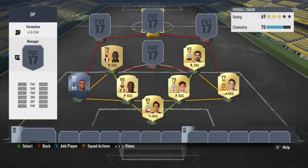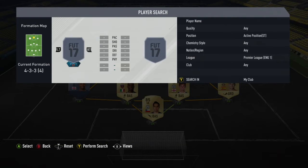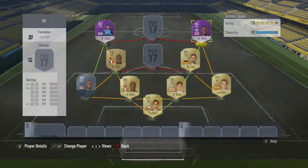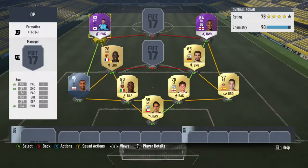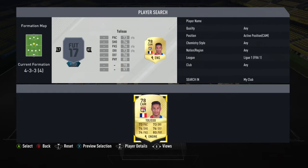In left wing we go with Son, and in right wing we go with Sterling - both fantastic players for the price. I think I paid around 190k for Sterling for all the squad-building challenges, but Son was a little bit cheaper at around 70k. Son has like 75 games and Sterling I've played way over 100, as I did get Sterling before Son.